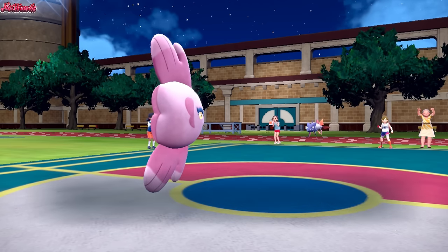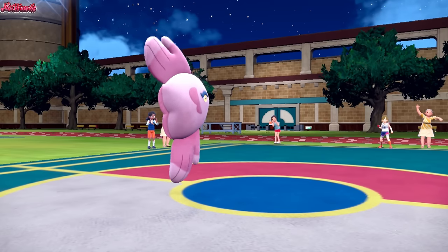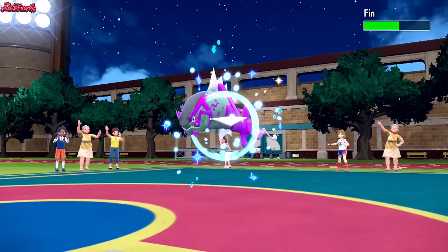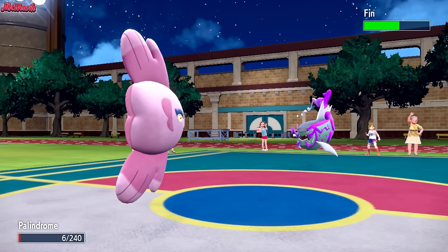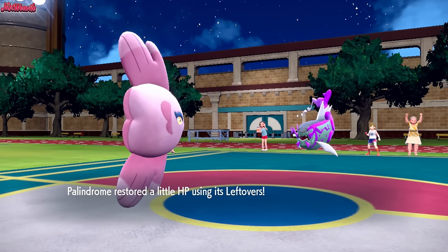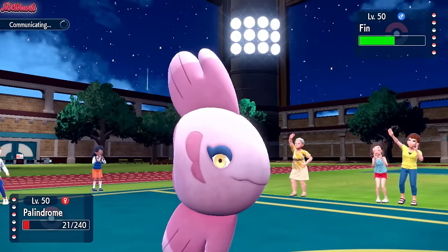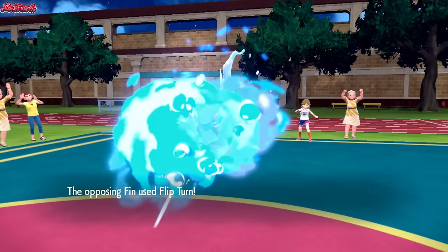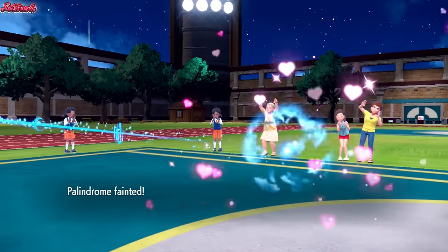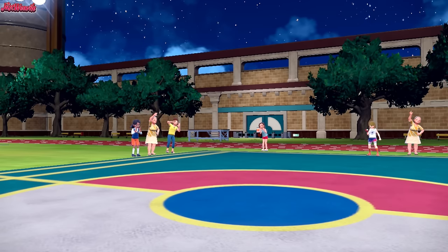Alomomola is on death's door. I'm hoping they go into Iron Treads here, but they go into Finn, which is the Basque Legion — unfortunate. We get some Leftovers recovery at least. We can go for Protect, but let's go for a Scald because we're going to get taken out anyway. They go for a Flip Turn, which takes us out. They probably expected us to switch out, but Alomomola just goes down. It's fine — we get a free switch in, and we need to get rid of those Stealth Rocks.